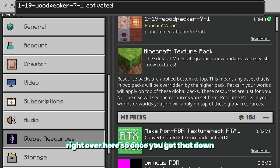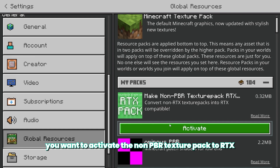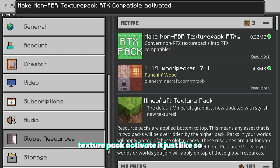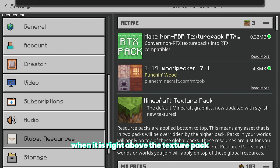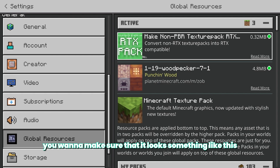Once you've got that down, you want to activate the Non-PBR Texture Pack 2 RTX texture pack. You'll know you did this right when it appears right above your base texture pack. You wanna make sure it looks something like this — the RTX pack must be above all the other ones.